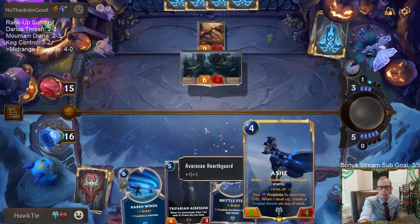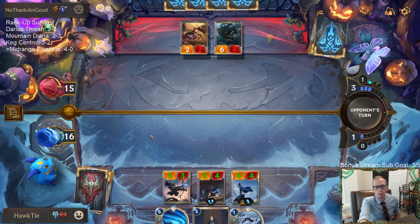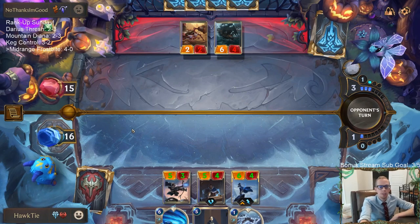I guess I want to play Ash first before Assessor to draw an additional card — make it a draw three instead of a draw two.